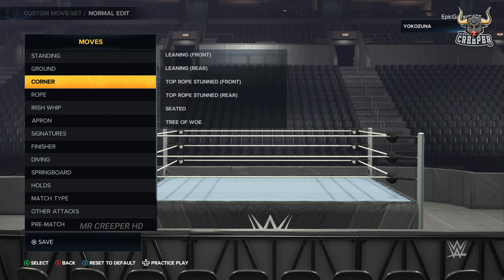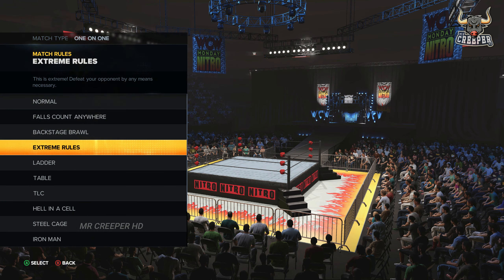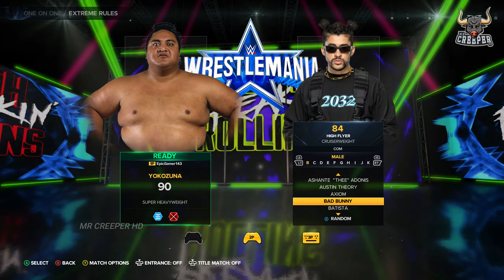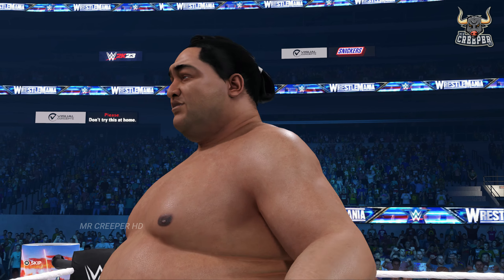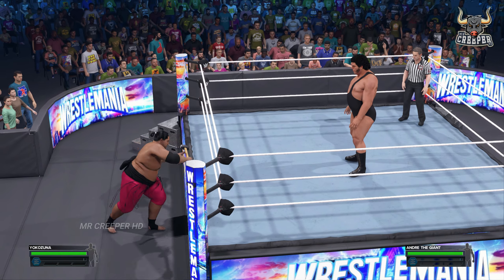Click accept and play any match. I have tested only extreme rules and out-of-one match. First, we should beat the hell out of our opponent until his body turns into yellow or orange color.